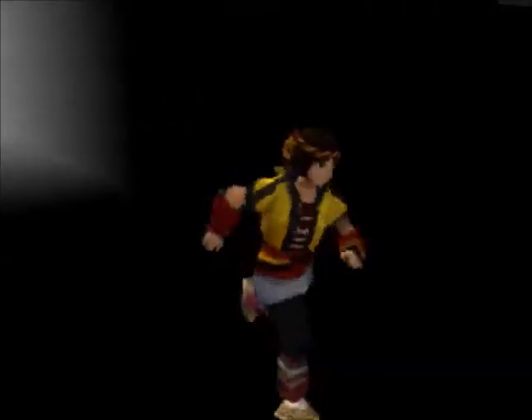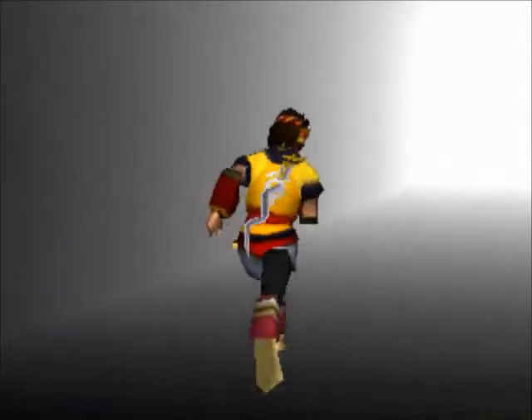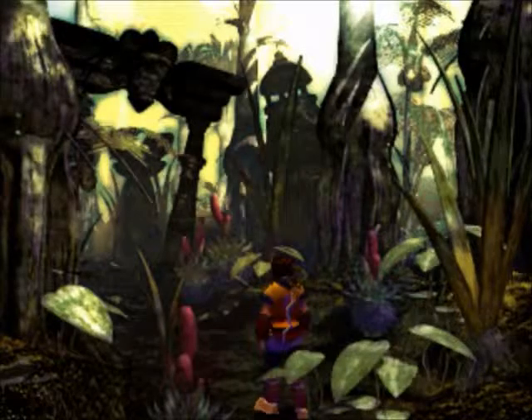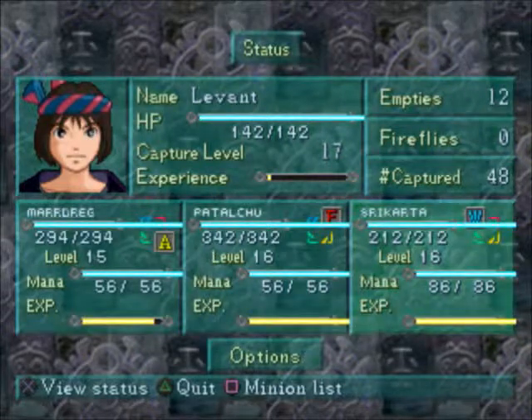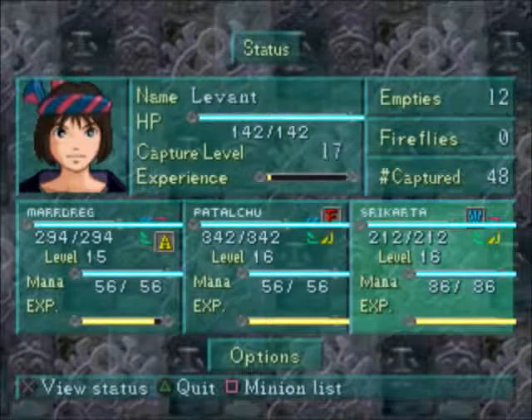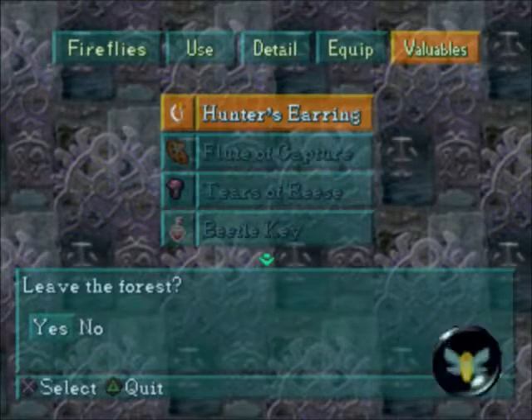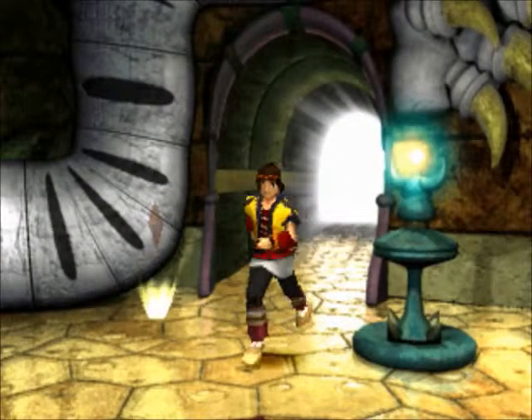Last time we got our feet a little wet and entered the Dragonfly Forest. I think I wanted to change familiars — I think I wanted an Earth Monster. Hold on, let me go back and get an Earth Monster. I kind of want it. I also think I want my Fire Magic user instead of Paddle Chew right now, just so I can train it.